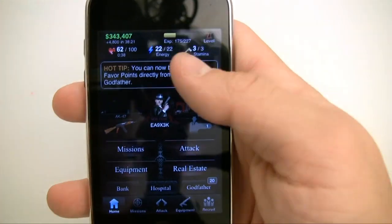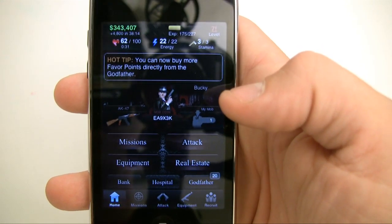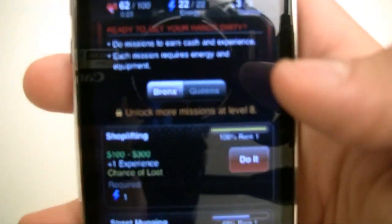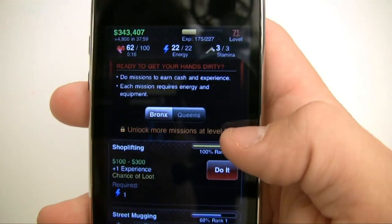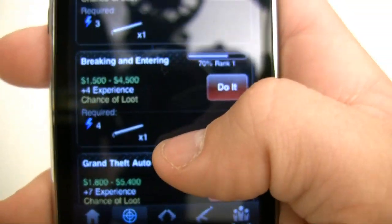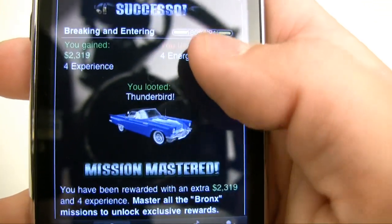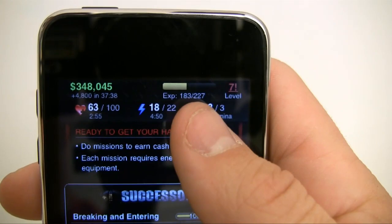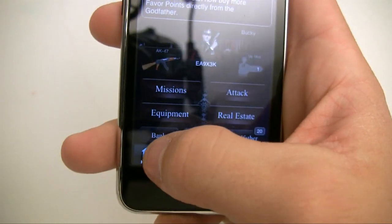The point is pretty much to level up, get new equipment, complete new missions, and be the most powerful mobster you can be. Starting with missions — what they do is they earn you money and experience. There are a bunch of different types and you get more unlocked as you level up. Some missions cost one energy, others cost four energy and an item like a lead pipe. You just click 'do it' and you get money and can loot items. Missions get you experience first and foremost, plus money and loot.